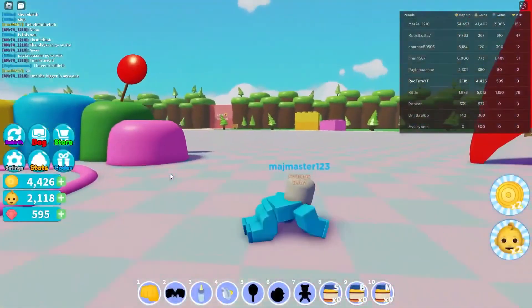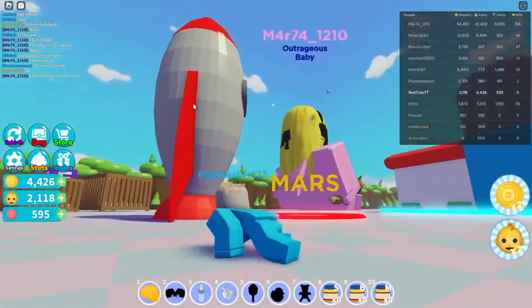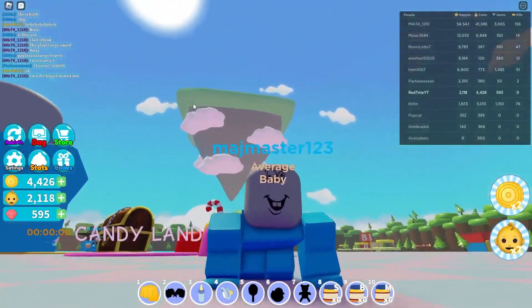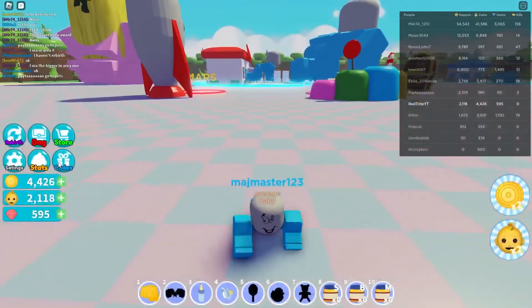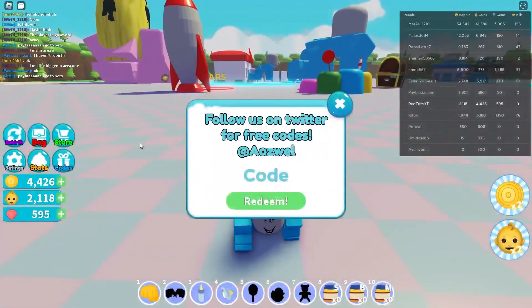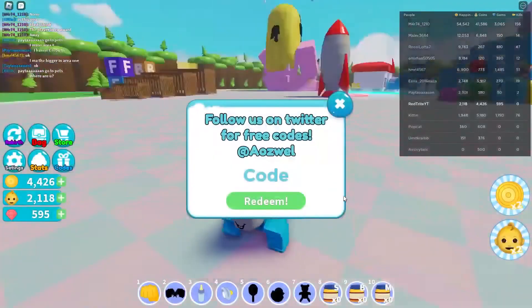Okay, so this is Baby Simulator. First, get over here to the gift, press on the gift, and as you can see after you press the gift you can claim it. Subscribe so you don't miss the secret codes.